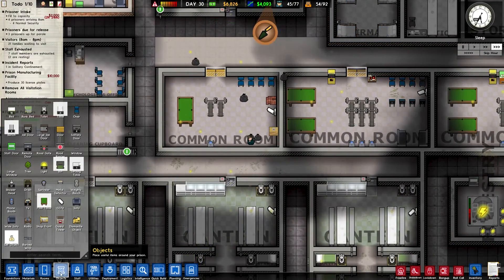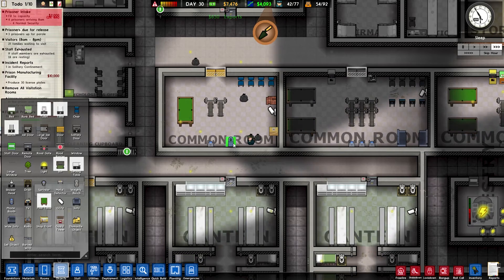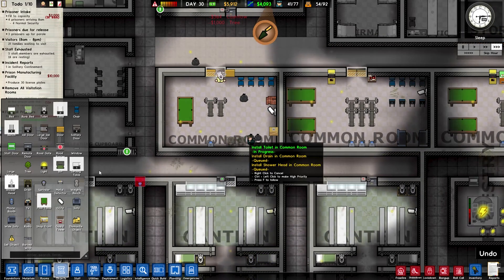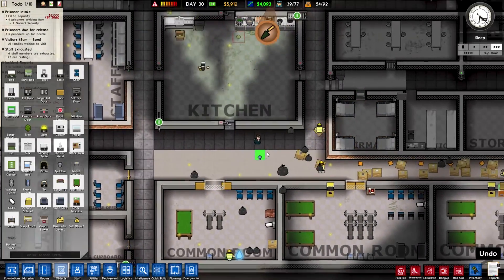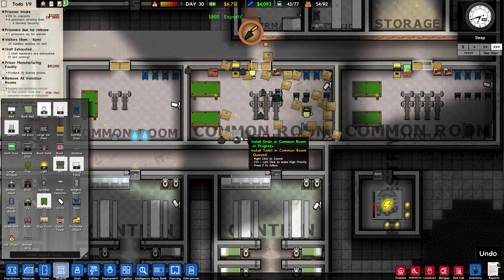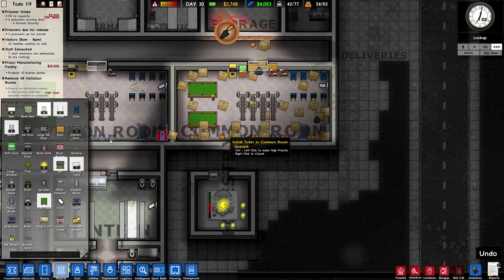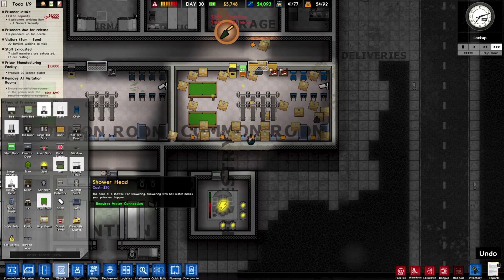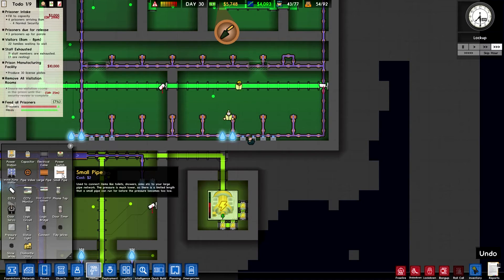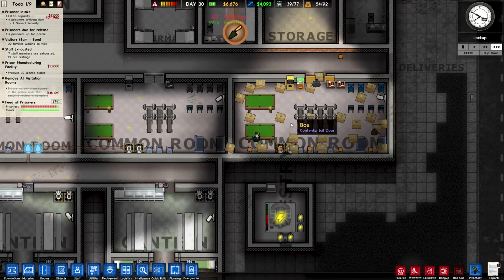Before we let these common rooms fully come online, can we squeeze in quickly some toilet shower combos? Let's put in some toilets and shower heads. Down here next to the phone booths — it's fine. Shower head, and some drains. They're going to need some plumbing. Those ones are all okay, and we'll just sneak that in like that. That should take care of it.